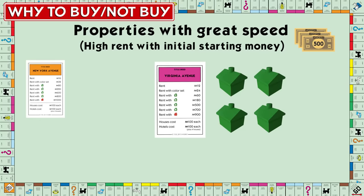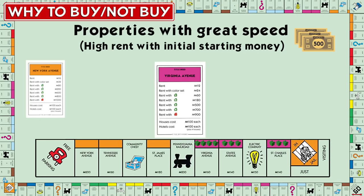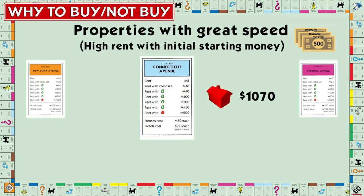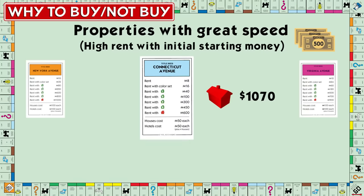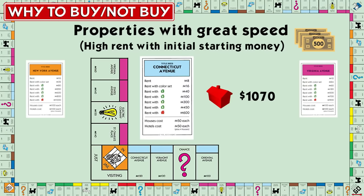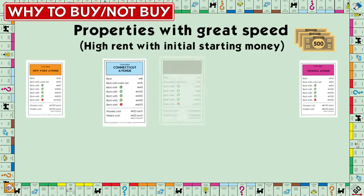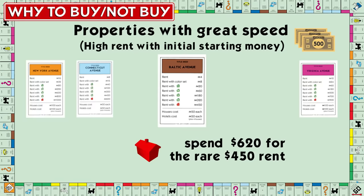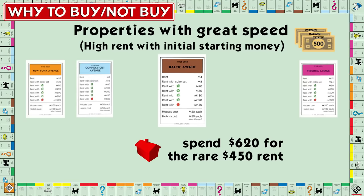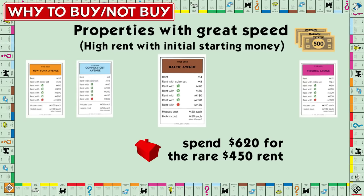You can actually crack a fourth house on one of the pinks with a $700 rent because of property prices, though the positioning of orange is better. The light blues can top out with hotels for just $1,070, with a hotel rent of $600. Their positioning before jail is a disadvantage, but with how quickly they can be developed, they can be a major advantage early in the game. Baltic can hit $450 with a hotel — it's cheap but doesn't pack much of a punch, and its position on the board makes it difficult to land on.